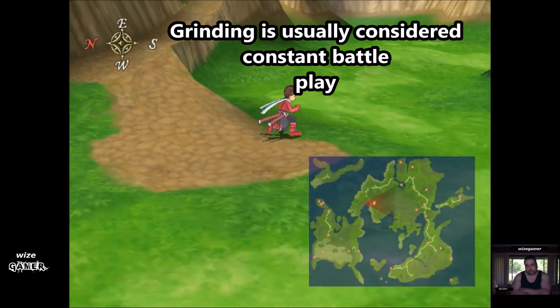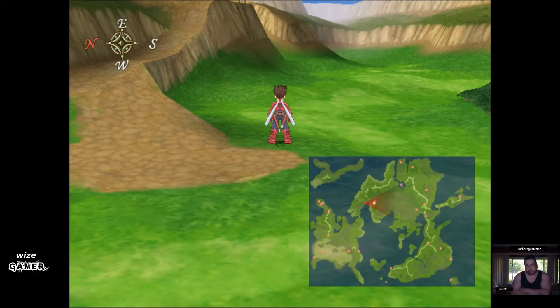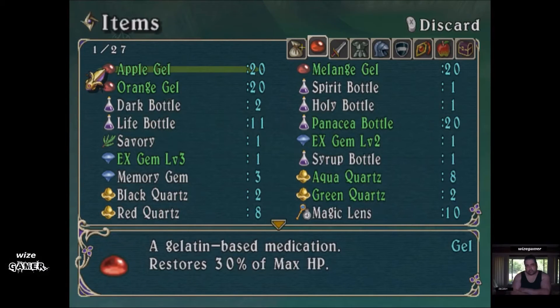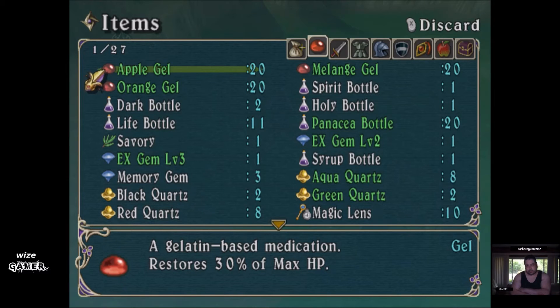I always grind at a spot that has both a rest and a save option. If it doesn't have those two elements, I won't use that place as a grinding spot — I'll move on until I find the next place that does. That way I'm not always using up all my items. In this game I can only carry up to 20 items, whereas in games like Final Fantasy or Chrono Trigger you can hold up to 100, so I'm less worried about burning through items in those.